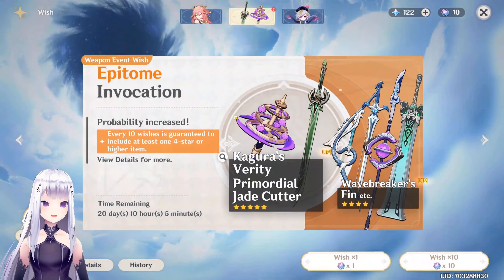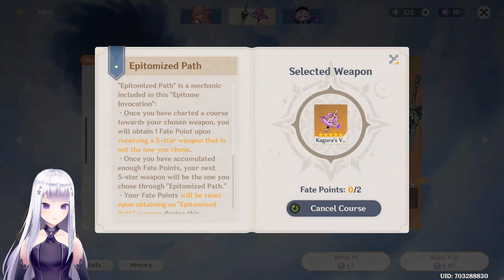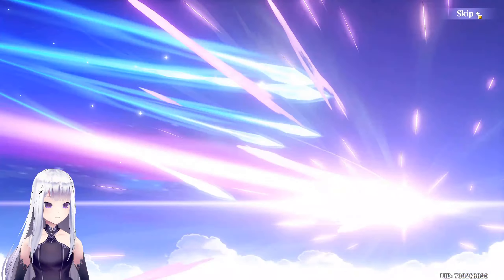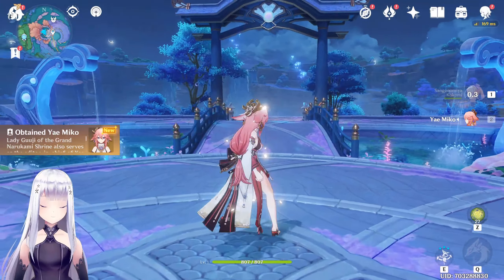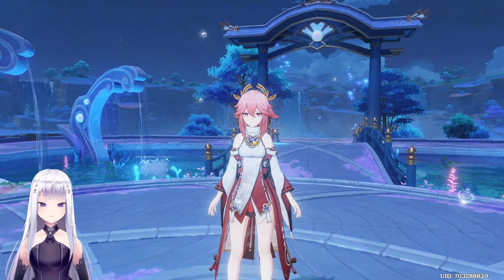I've got no idea how far we are on the weapon banner. I just want to get one copy of this weapon — let's see. Nope, no luck there. Bad luck on the weapon banner, but alright. Yae Miko is looking absolutely gorgeous.